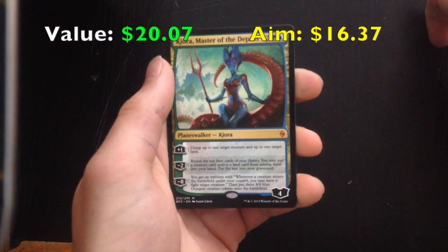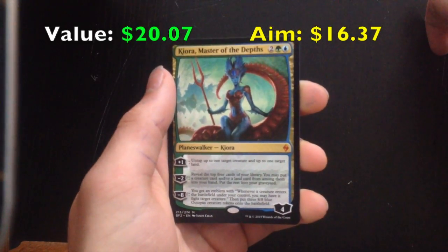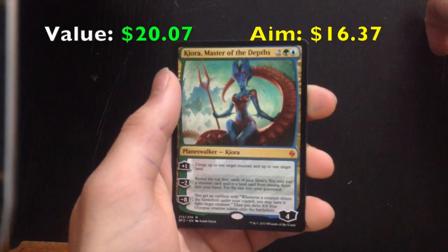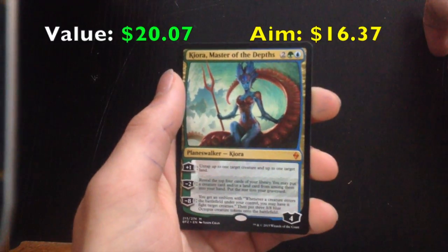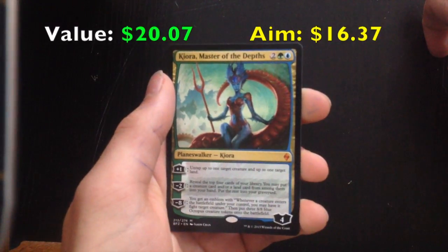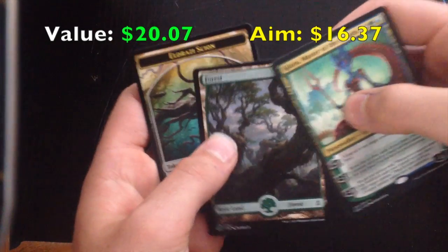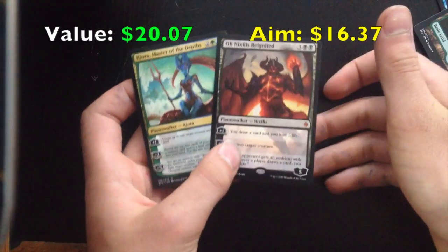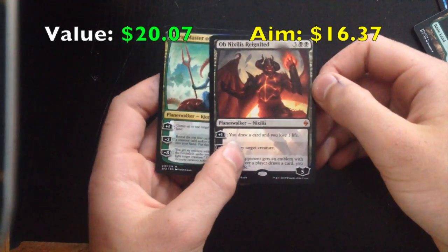Two Green Blue. Plus 1: untap up to one target creature and up to one target land. Minus 2: reveal the top four cards of your library — you may put a creature card and/or land card from among them into your hand, put the rest in your graveyard. Minus 8: you get an emblem with: whenever a creature enters the battlefield under your control, you may have it fight a target creature, then put three 8/8 blue Octopus creature tokens onto the battlefield. Oh my gosh — and a Forest! Would you believe it — two Planeswalkers! Oh my god, wow!